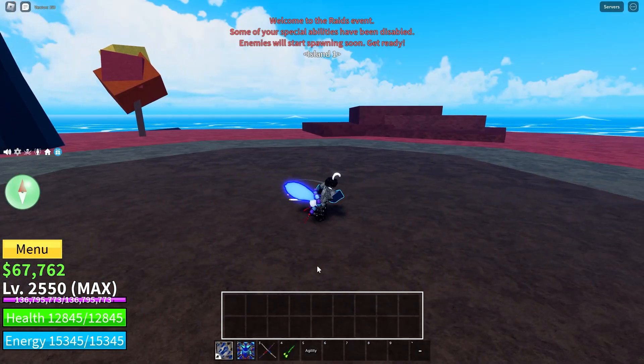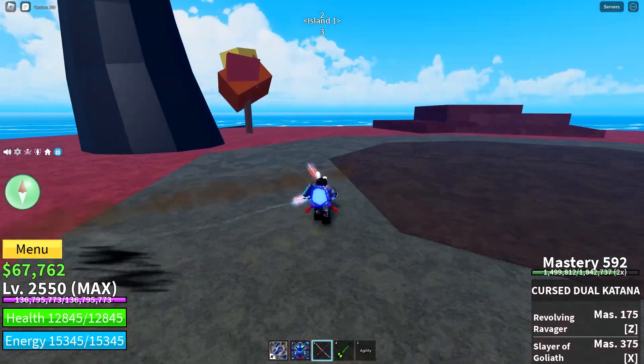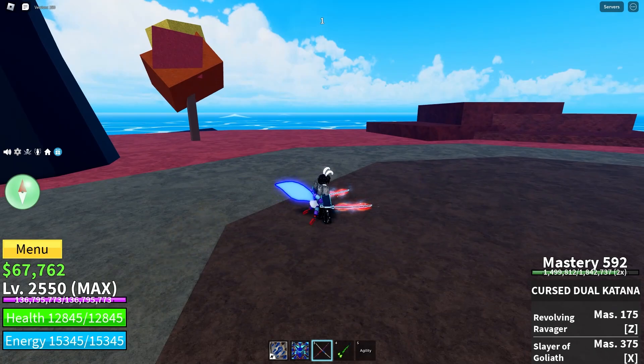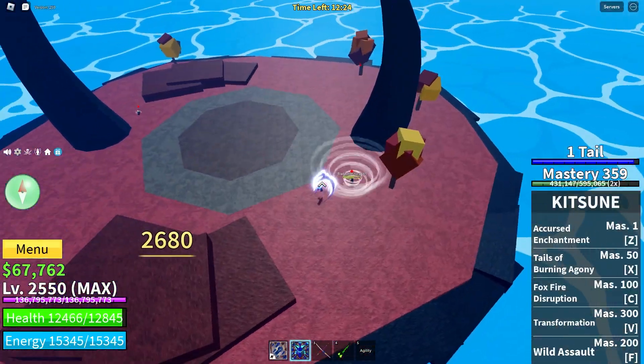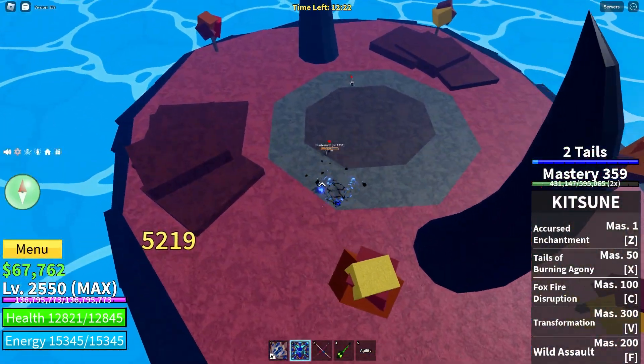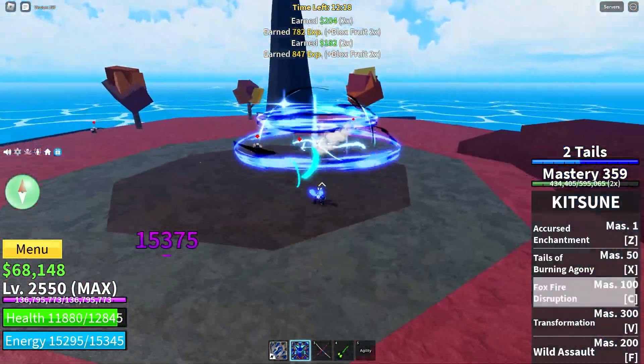Now before we start, if you're not max level just please level up. I'd suggest eating Buddha, getting the awakening, telling one of your friends to awaken it for you, and just being able to use electric claw to kill all the NPCs. It's just such an advantage for leveling up, but this guide won't really work unless you're max level.